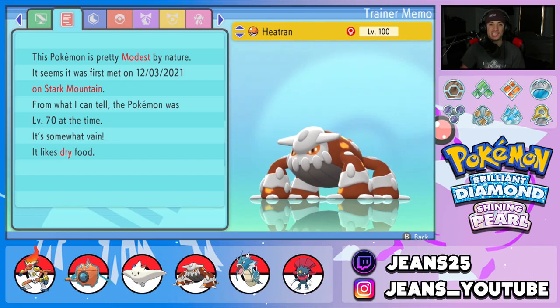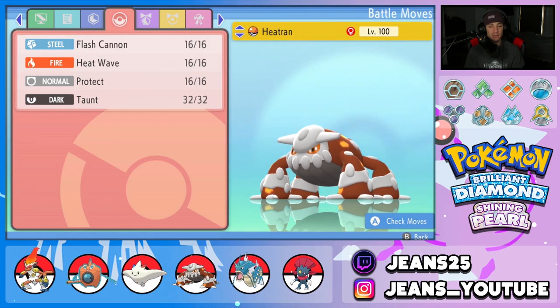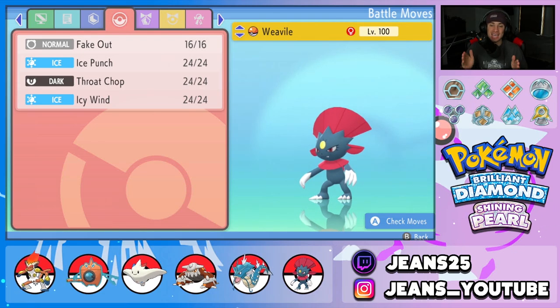Fifth pokemon is our modest Heatran — great special attacker and really good at protecting Togekiss. EVs in HP and special attack with a bit in speed to outspeed a few pokemon. Moveset is flash cannon, heat wave, protect, and taunt for those support pokemon. A lot of people on stream asked why I run taunt on Heatran — it actually works really well, people don't expect it. The item is shuca berry so ground moves won't one-tap us.